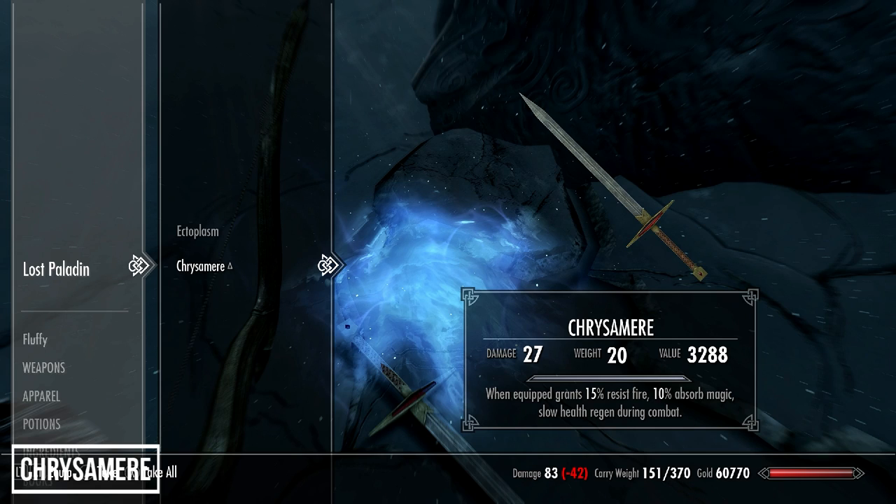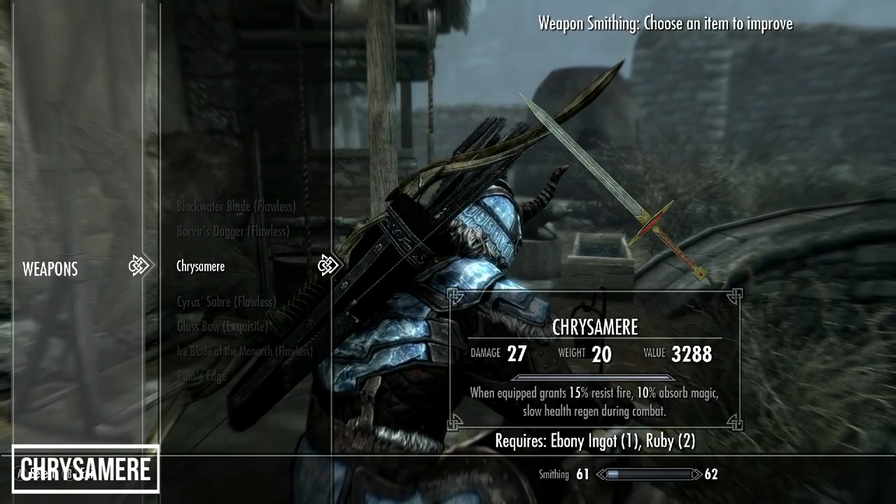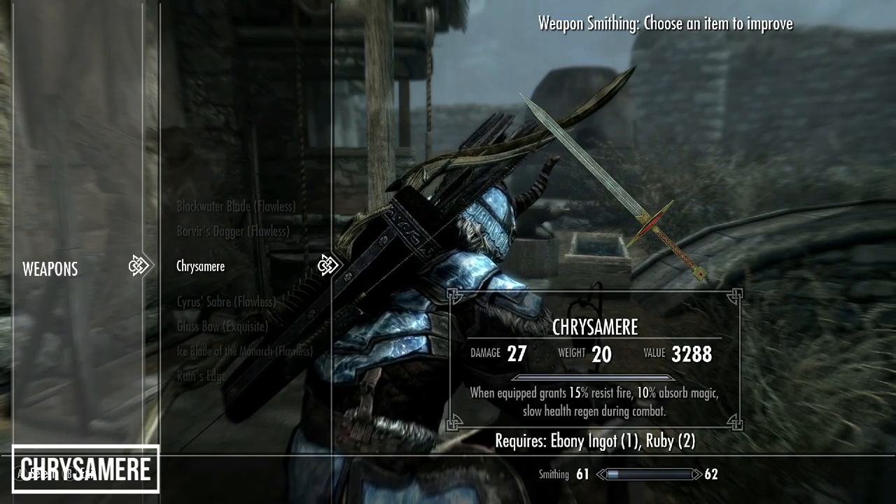Take the Lost Paladin down and on the remains you'll find Chillrend — wait, actually Chrysamere, a legendary two-handed sword that appeared in the first three Elder Scrolls titles. The sword has enchantments granting 15% resistance to fire and 10 absorb magic, and also grants a buff to health recovery during combat, which may lend itself to survival mode. To improve Chrysamere you'll need an ebony ingot and a ruby — rare, as only a couple of weapons require both ingots and gems.